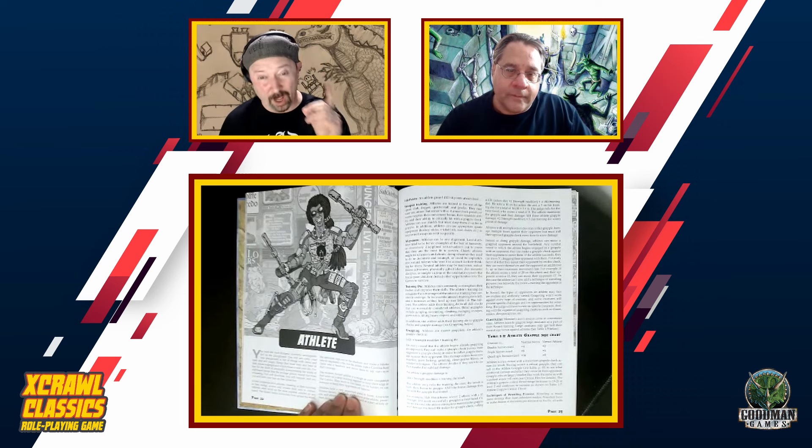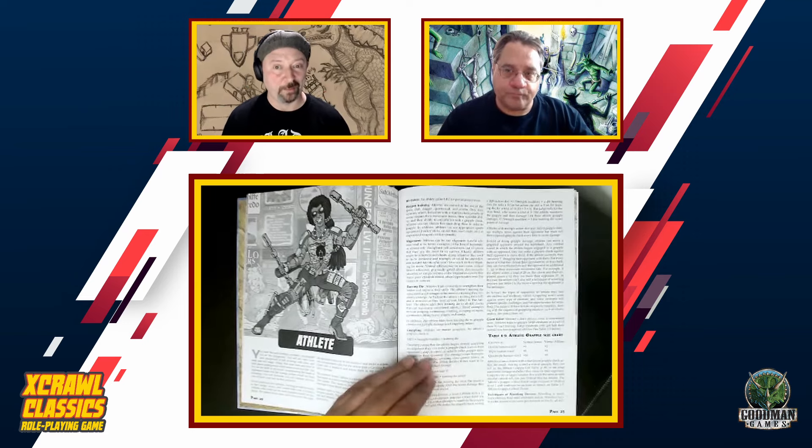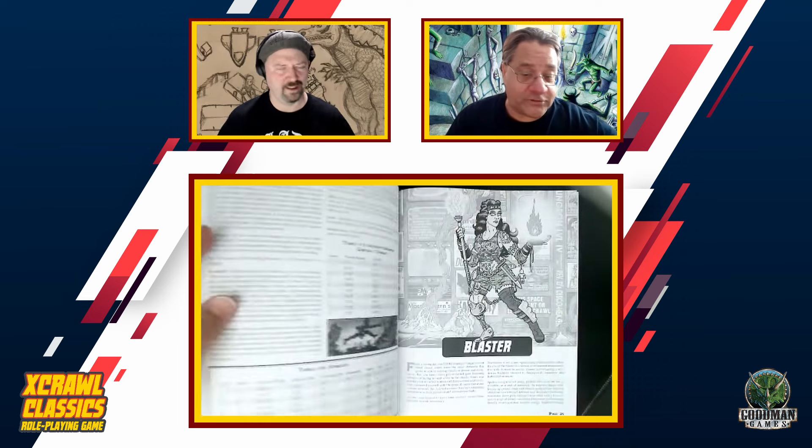There are a lot of these, actually more than are in the original DCC rules. We are looking at 10 character classes. Starting with the Athlete — the Athlete is a master grappler, a paragon of physical perfection. They get bonuses to any kind of athletic skill check and they are very adept at wrestling creatures bigger than they are. They can also make a grapple critical — they've got their own table. You can get a dragon in a headlock!